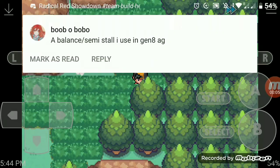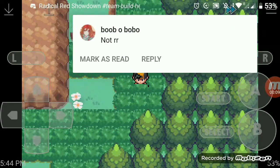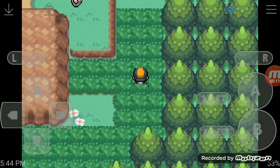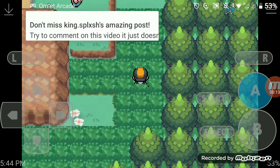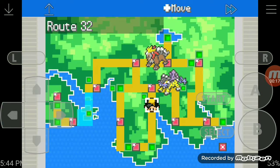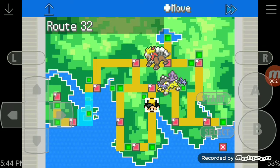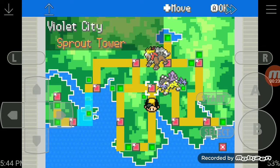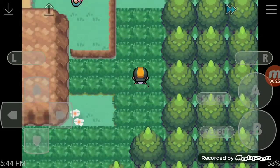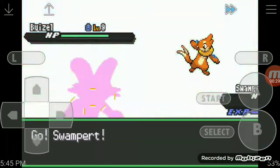You guys really enjoyed my last video, so this time it's going to be for Abra. First, to get Abra you have to go to your map and go over here to Route 32 — it's south of Violet City. Once you're there, just go in the grass for a while until you find the Abra.